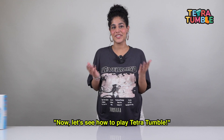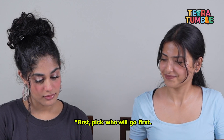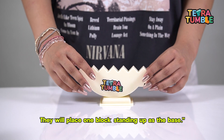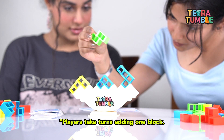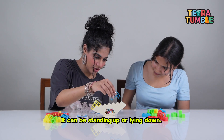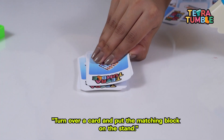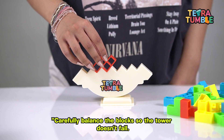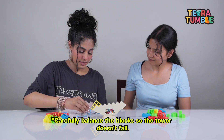First, pick who will go first. They will take one block standing up as the base. Then take turns adding one block — it can be standing up or lying down. Follow the card you draw: turn over the card and put the matching block on the stand.